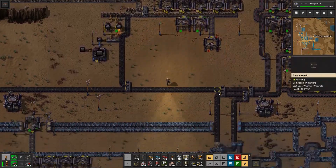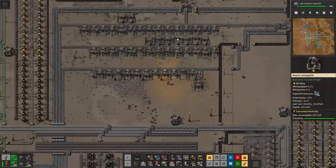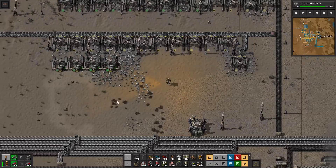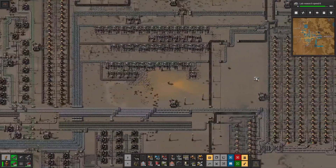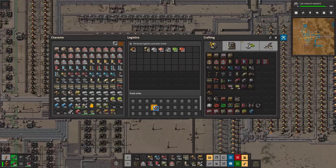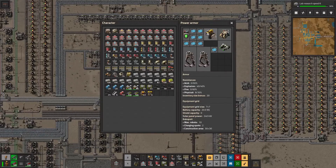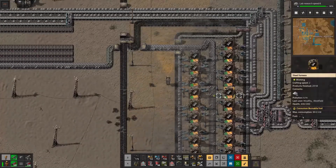How are our deposits doing? This one can go ahead and get picked up and we can just throw it into that box. That gives us all the stone we need. This patch is getting pretty much gone at this point. I almost forgot about our laser helmet — that'll be fun to test out, I can't wait for that.